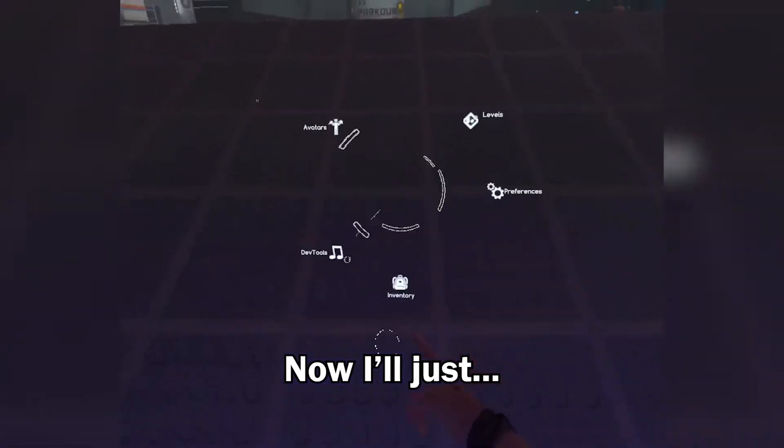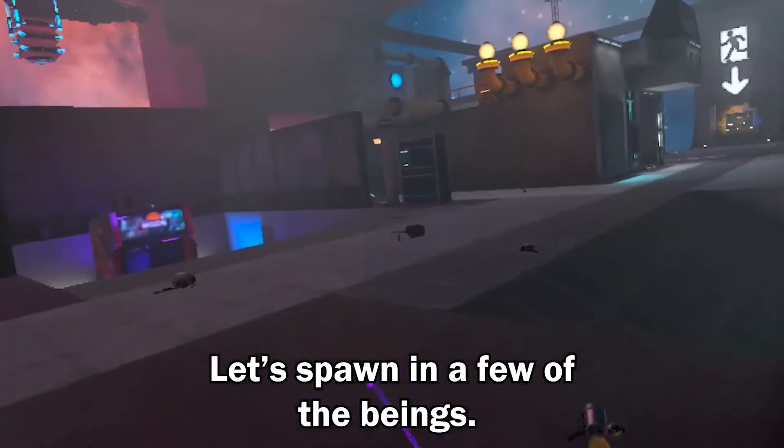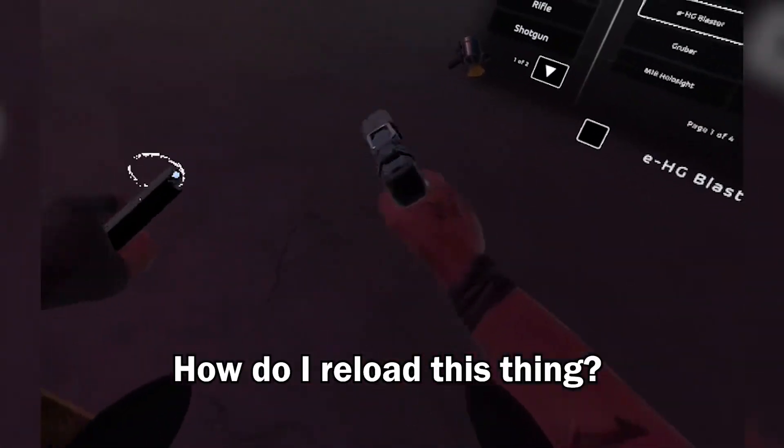Alright, enough of that. Let me use dev tools to respawn. Let's spawn in a corrupted nobody. Let's get a good gun — oh yeah, how do I reload this thing? I've never done this before.